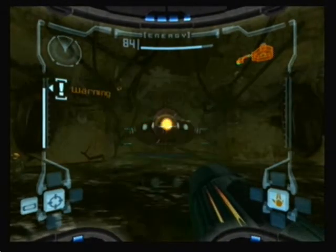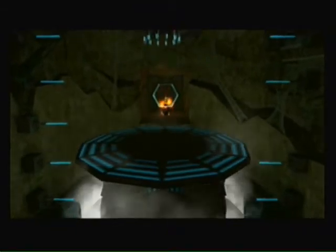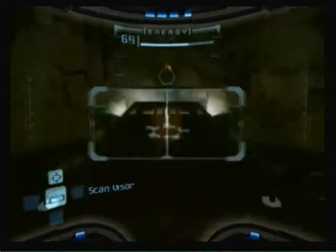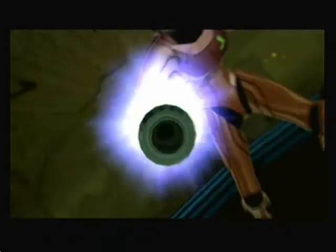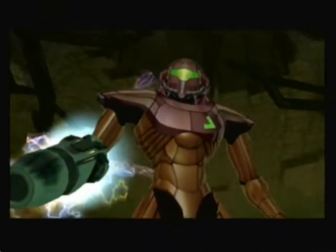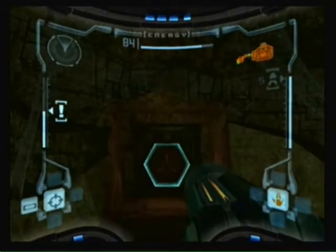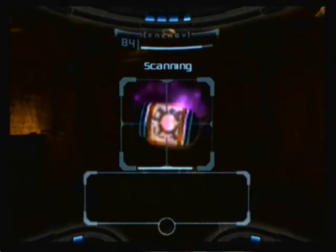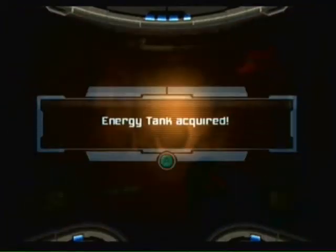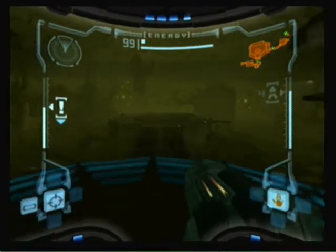And that was it for the wasps. Take him out one more time and he is defeated. We get a missile launcher. Blow up this blast shield here and we get our first energy tank, so now we have one square of life added to our life meter.